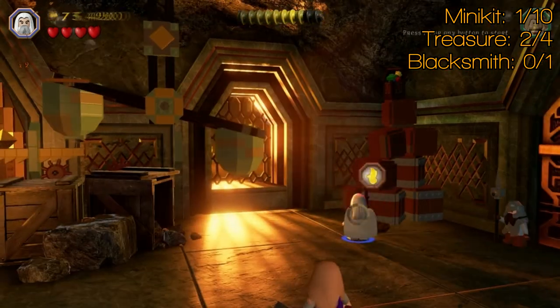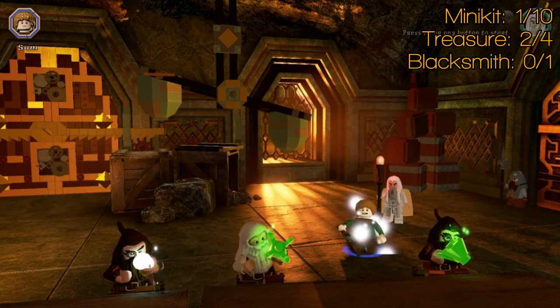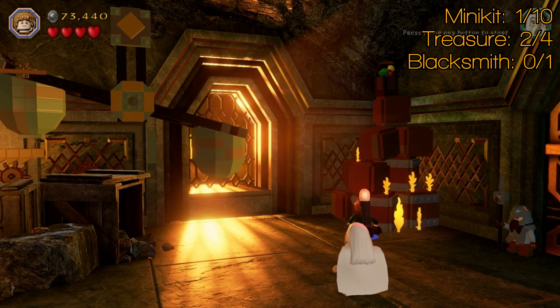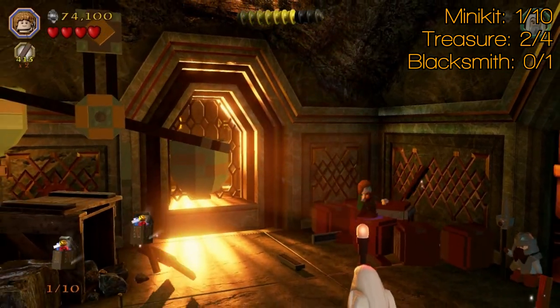Cut ahead to here. What you want to do is trash the stuff around there — that'll spit out something you can build which will allow you to make a fire. To do fires, you can pick Sam; he's available from almost the beginning of the game, so you can drop him in at free play any time. Set fire to that, it'll collapse, and there's minikit number two.